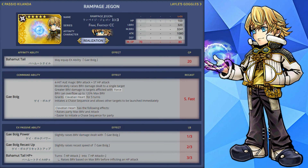We'll start this video off with a very familiar EX weapon, an old one called the Rampage Jagan for Lael. This gives him the EX ability called Gale Bulg, which is a 4-hit AoE magic brave attack plus a single target HP attack. This moderately raises the brave damage dealt to single targets and greater brave damage to targets afflicted with the force debuff.